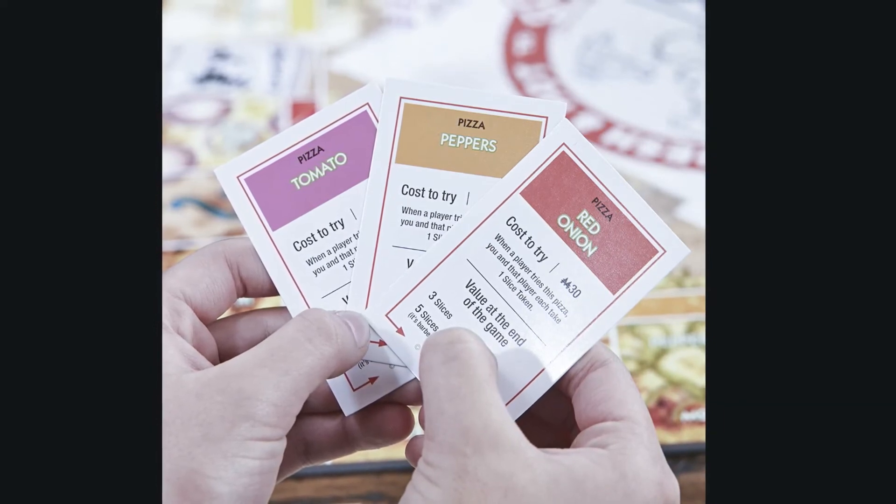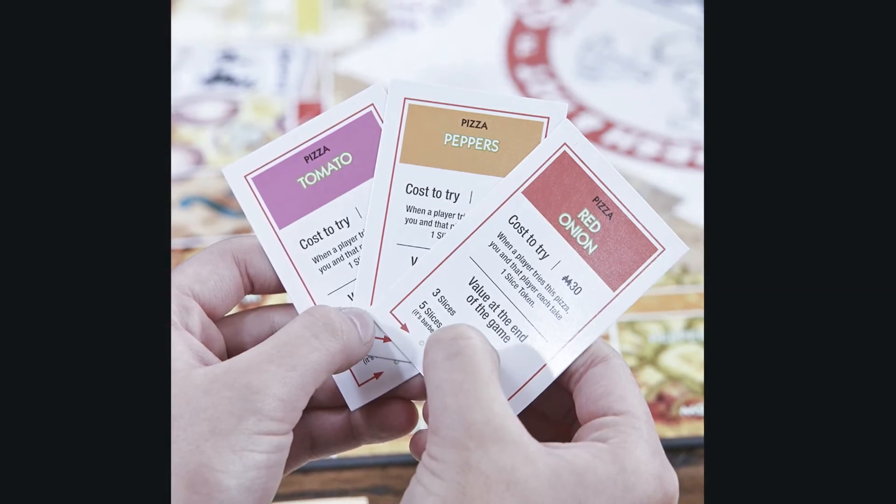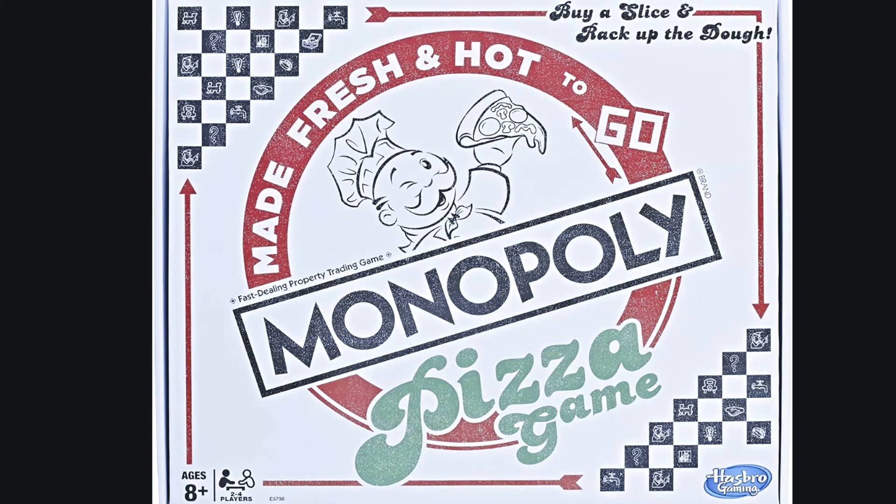Fair warning, there are some questionable topping choices in the game — like eggplant. But thankfully there is not Hawaiian; only ham and pineapple as separate spaces on the board.